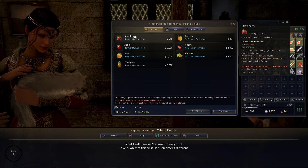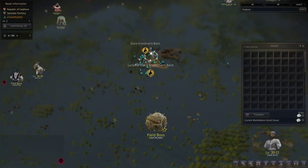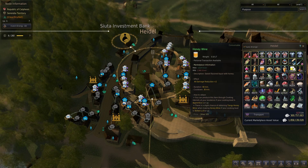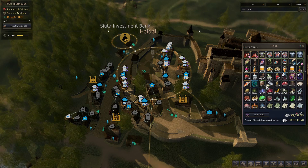You'll want to make literally tens of thousands of these — I had 28,000 in my Heidel storage, and that's after turning several tens of thousands into honeywine. Essence of liquor is used to make honeywine, as well as a few other things. You can then use honeywine to make honeywine crates, which can be turned in for imperial delivery. It's the cheapest, easiest, and fastest way to gain literally dozens of contribution points in a couple of days. I went from 100 to 250 contribution points in about a week by leaving my computer on overnight with a Calpheon cooking utensil set up making essence of liquor.